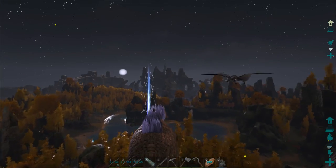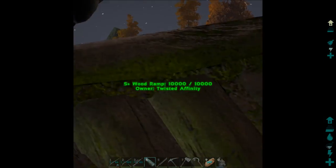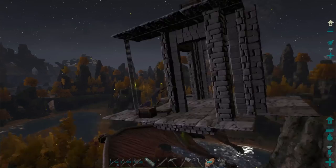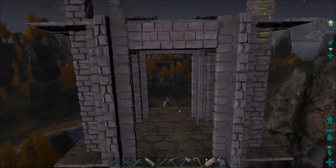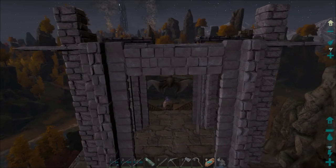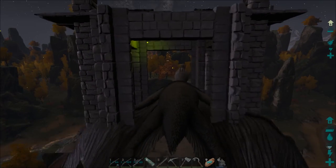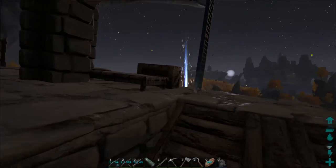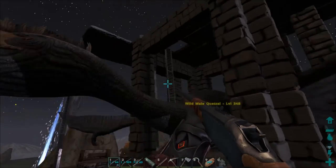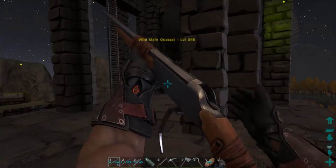All right guys, we have spotted it — let's take a look. It is a male quetzal level 348, so that's one level shy of being perfect which is awesome. I'm gonna go ahead and slide under this guy. Did we get him? I think — oh we got him first try! That was awesome. If you have not seen how this quetzal cage works, I have a whole video on it so you can go ahead and look that up. Let's go ahead and just knock this sucker out.